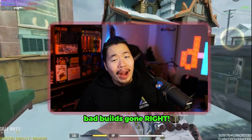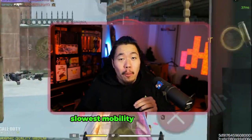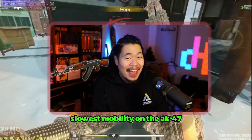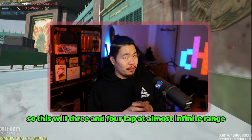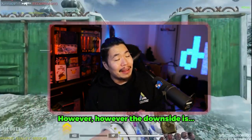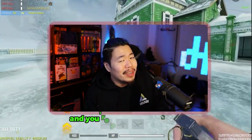Alright dudes and dudettes, welcome back to the channel. We got another bad builds gone right. This time we got the slowest mobility on the AK-47, which coincidentally means it has max range and no recoil. So this will three and four tap at almost infinite range. However, the downside is you cannot beat anybody close range.